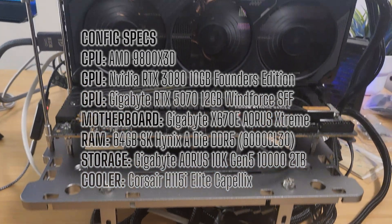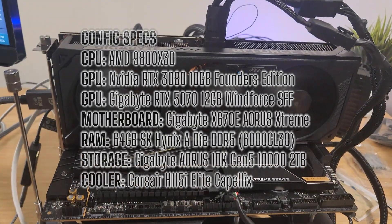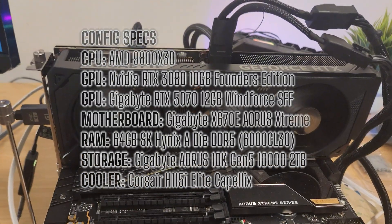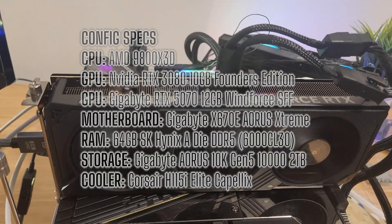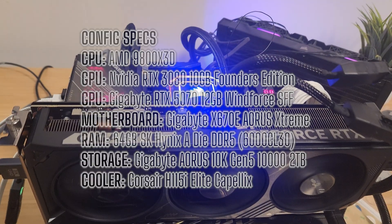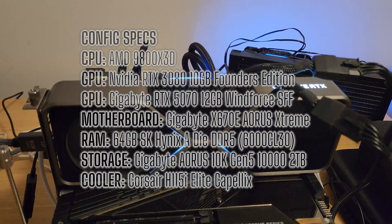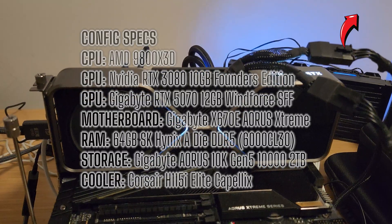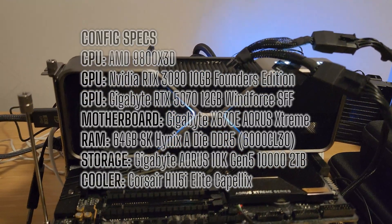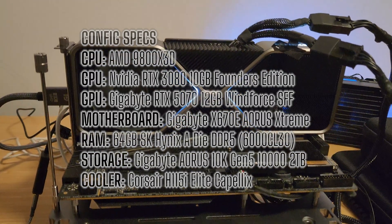For this test I was running my Ryzen 7 9800X3D tuned with a plus 200 MHz boost clock override and a minus 40 undervolt to get the most out of the chip. It's paired with 64GB of DDR5 at 6000 CL30 with tightened secondary and tertiary timings. If you want all the tuning details on the system check out the link in the upper right hand corner. Storage is handled by a Gen5 Aorus 10K M.2 and everything is running on a Gigabyte X670E Aorus Extreme motherboard.